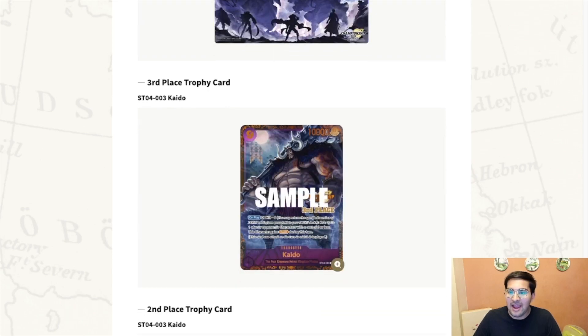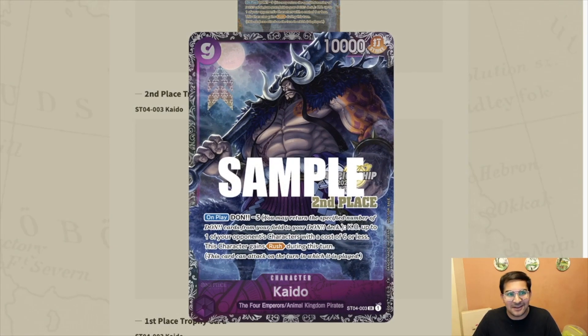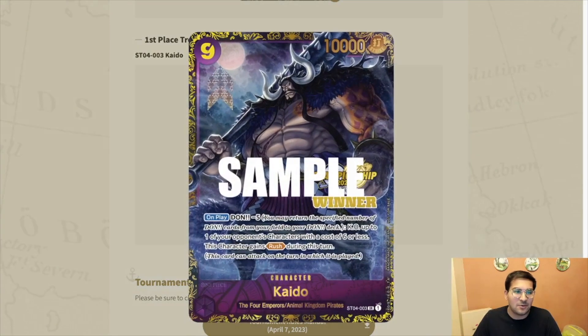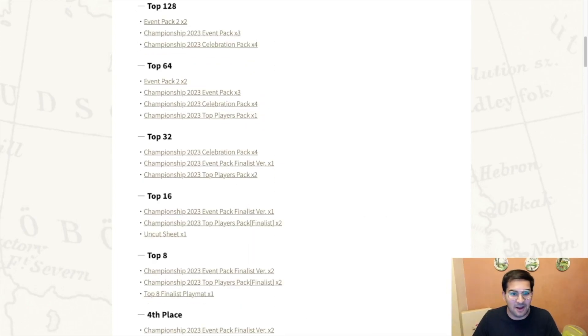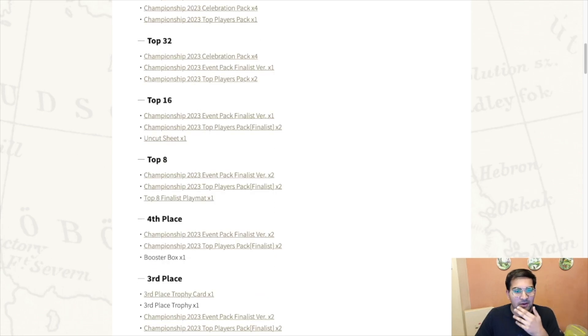Then you get this top 8 finalist playmat which is going to be worth silly money - good luck getting one. Third place gets this Kaido with a bronze finish, second place gets this Kaido with a silver border, and first place gets this gold Kaido which obviously looks phenomenal, plus the winner stamp. To recap: top 64 gets a top players pack, top 32 gets one finalist version of the event pack plus two top players packs. Top 16 is when you get the finalist top players pack - you get two of them plus two extra cards, the uncut sheet, and the event pack finalist version again.